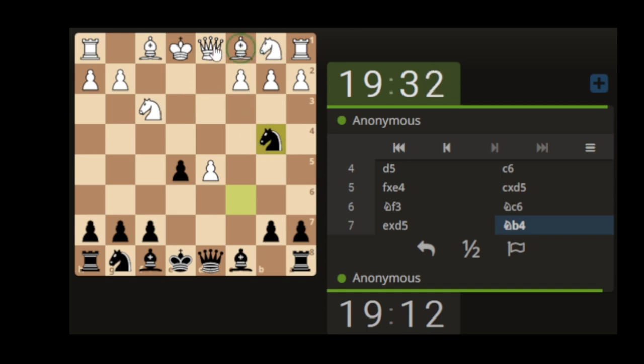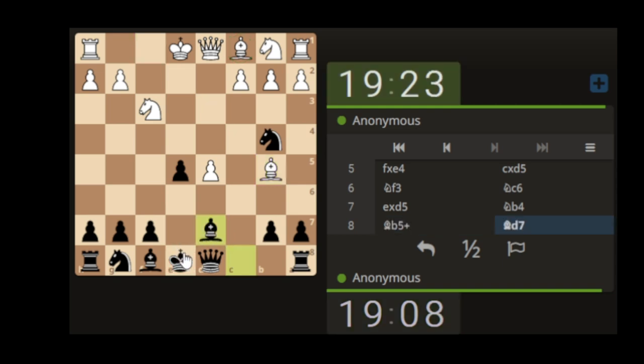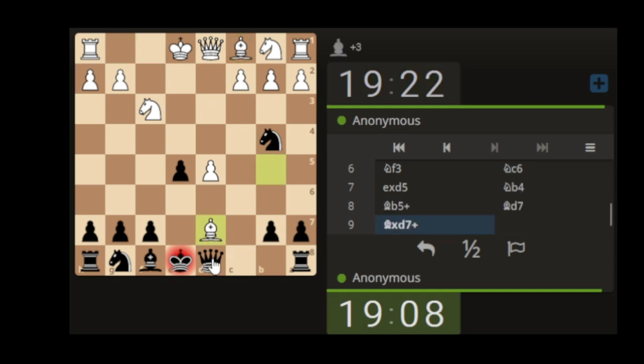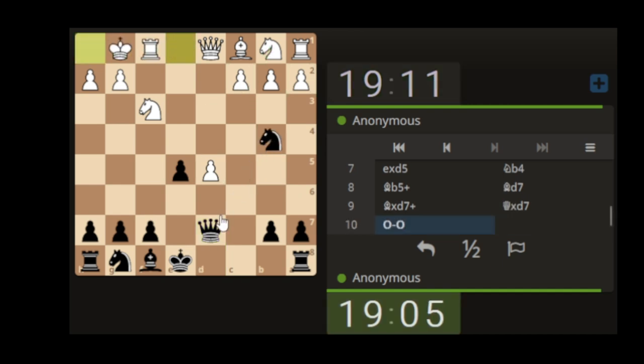Bishop comes in - not that bishop, sorry, this bishop - defends. Bishop attacks. Let's attack the bishop. Take - still got the 2-1-1. Knight comes out to defend. Knight doesn't come out to defend - take with the queen or something.